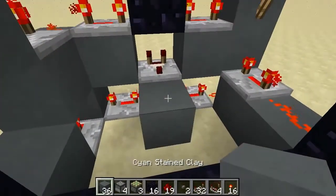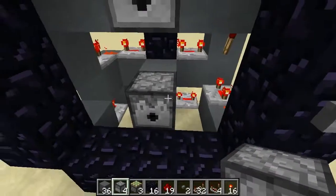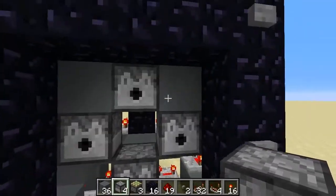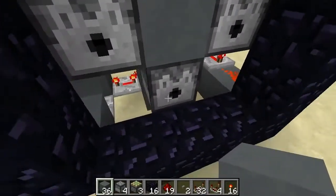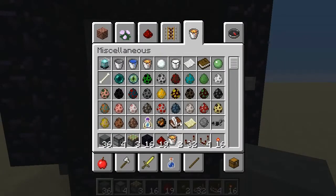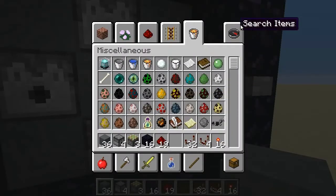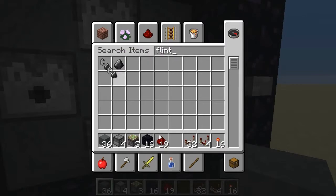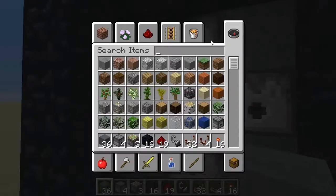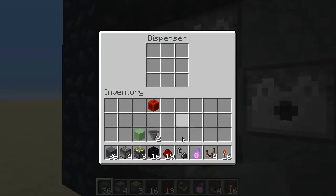Once we've done that, let's put a block here with a block on top and put a dispenser right in the middle, at the top, to the right, and to the left. Let's fill in the rest of these blocks. Now we want to get a bucket of lava or water — depending on if you're in the nether or the overworld — and put that in the top dispenser. We'll put flint and steel in the two dispensers to the right and to the bottom. And the last one — you can put potions if you like. A splash potion of fire resistance is a good one.